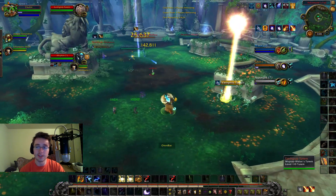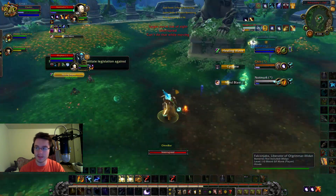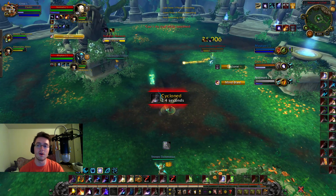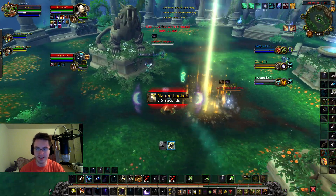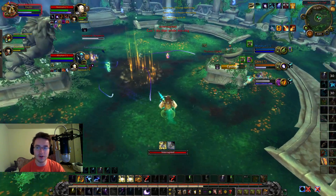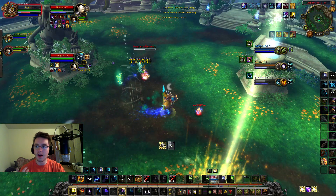Right here I'm just trying to get my DoTs out. I should probably be playing a little more aggressive so I can get the Adaptation procs for the Boomkin and Shadow Priest, but I'm trying to stay back and away from the Cyclones. He eventually gets a Cyclone on me anyway. I get Wind Sheared, I get Beamed — they're using everything they can right now. I should be trying to juke a little bit more.